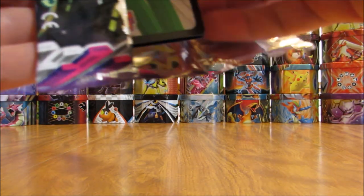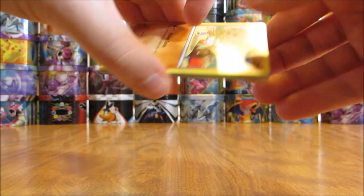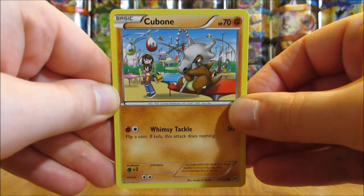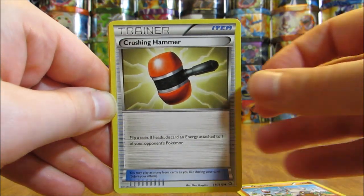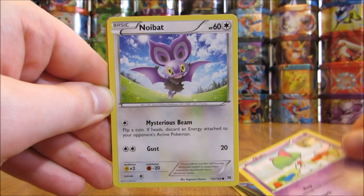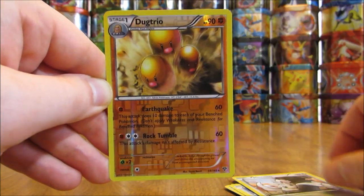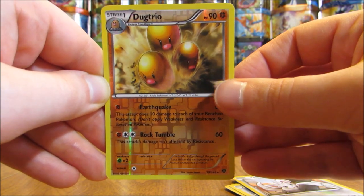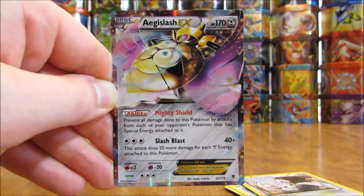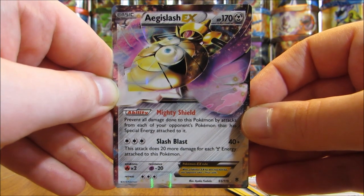Phantom Forces Pack now, and still on the hunt for that Silver Dialga EX Full Art Secret Rare from a pack — I have one in my collection. The card trick is three and two. This pack starts with a Cubone, Crushing Hammer, Gloom, Roggenrola, Ralts, there is a Noibat, Glalie Spirit Link, Minccino. Reverse Holo of a Dugtrio — and that is a Rare, the first Rare Reverse Holo of this opening. And the final card in the pack is another Ultra Rare — an Aegislash EX from the Phantom Forces set.